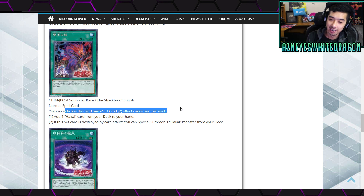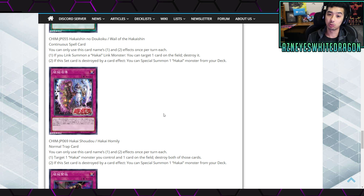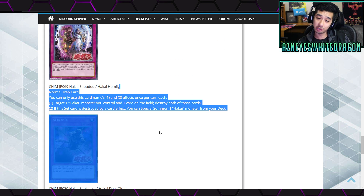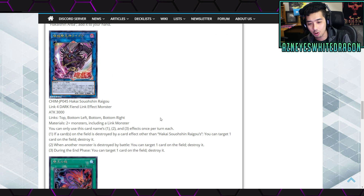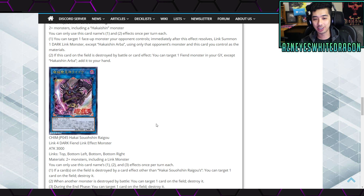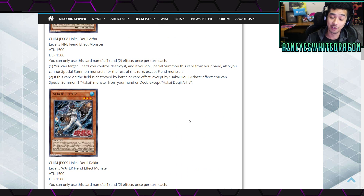I think the deck has so much potential, but it doesn't have that turn one game-ending play. When you compare it to Thunder Dragon Danger variants that have Celestial Spheres stopping searches plus Hot Red Dragon on top, it's just not on the same playing field. It's not bad, but it's just a bit too slow - setting is too slow and the monster that has to be destroyed by card effect will just get disrupted by Nibiru or something similar. I don't think the archetype is trash, I think it just needs some time. I would say it's okay - not tier zero. I'll be giving you guys some gameplay on this very soon, so subscribe to the channel if you want to see Hakai gameplay.